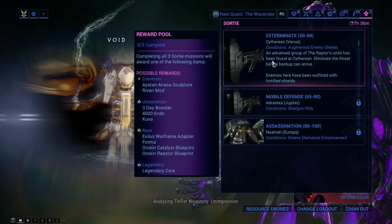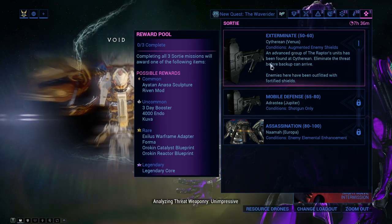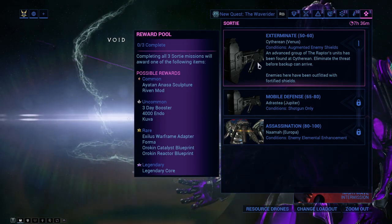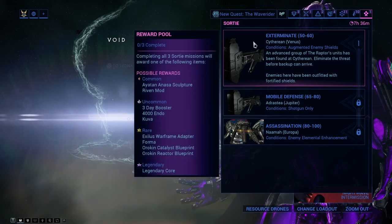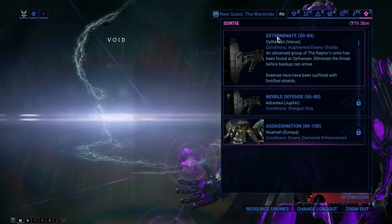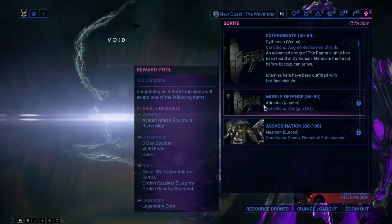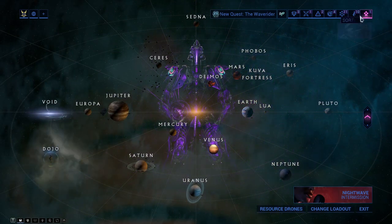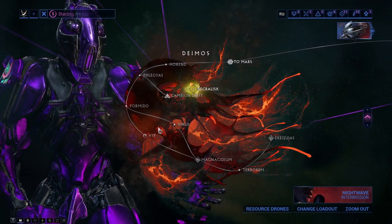Another way of getting endo is doing Sorties. The common reward in the Sortie pool is the Ayatan Anasa sculpture, which gives you around 3,200 endo — very good. You also have a chance of getting around 4,000 endo, a three-day booster, or a rare or legendary reward. I love doing Sorties because missions like Exterminate, Mobile Defense, and Assassination are a perfect fast combo — maybe 20 minutes max — so getting 3,000+ endo in that time is great.